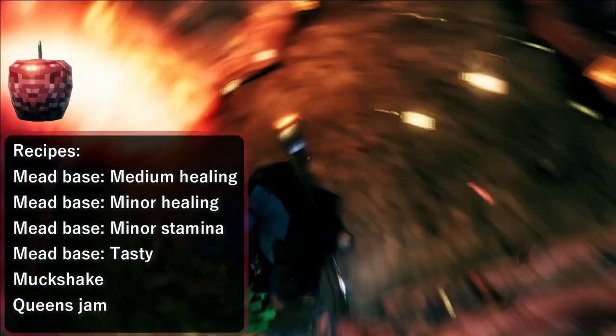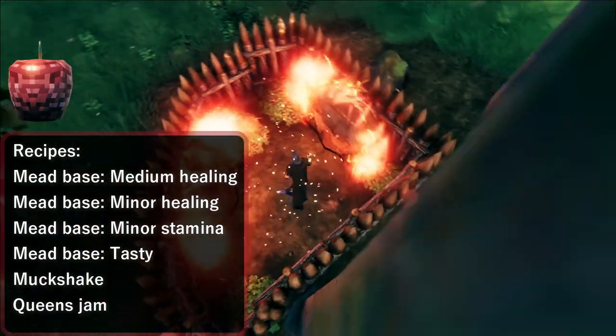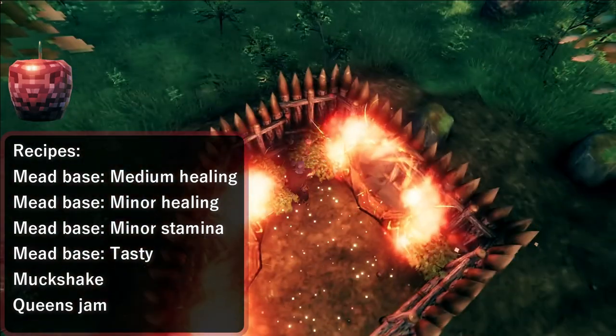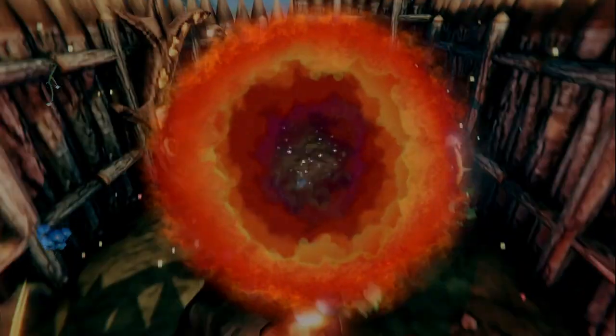First up, obviously, we have the raspberry — the second most essential ingredient that you can collect besides honey. It's used in seven recipes, and only one ingredient beats that, which is honey at eleven. So it's very important to have some raspberries linked up in your farm chain.